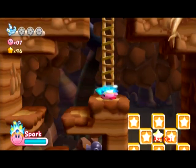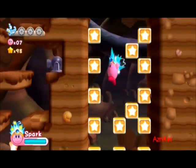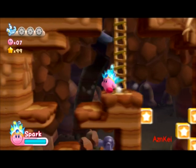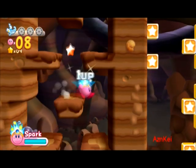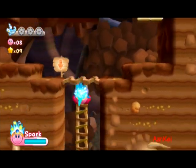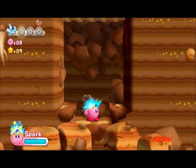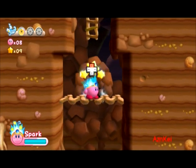Now I just got the spark ability here, which most of the time is defensive — unless you can find enemies that are directly on top of you or below you, so you can shoot those electric sparks at them in order to do some damage or even kill them. This is the first energy sphere — pretty easy to find. You just have to go down to this platform here, and once you've done that you just go to this door here.